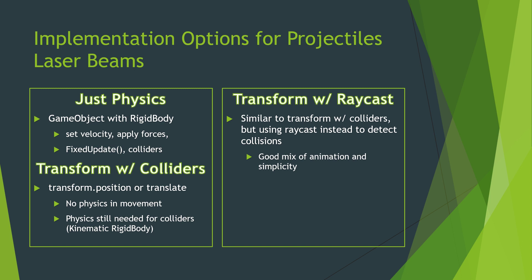Then there is transform with raycast, which is similar to transform with colliders, but instead of using a collider to detect a collision, we actually use a raycast. This is good for many projectiles because it's a good mix of getting that animation with an object and the simplicity of it. If you hit an object with a ray, you can project the ray forward, and if the bullet is going to hit it within the next frame, you know you've got a collision. Whereas with fixed update, it's possible for something to pass through an object.